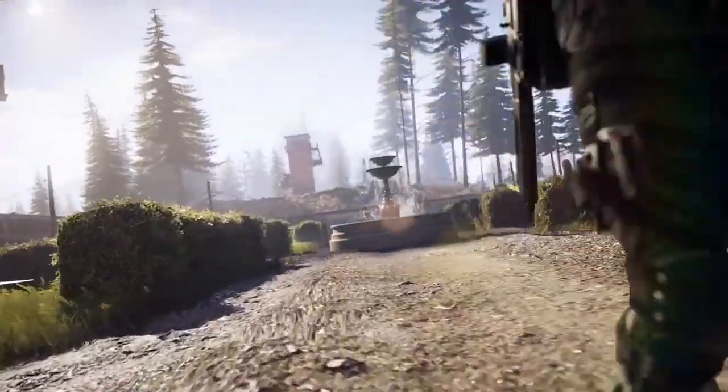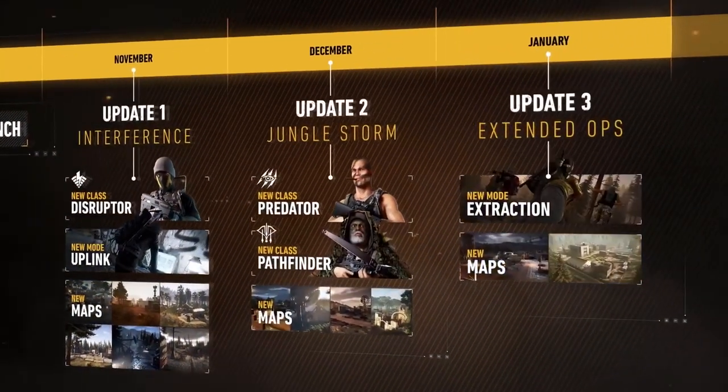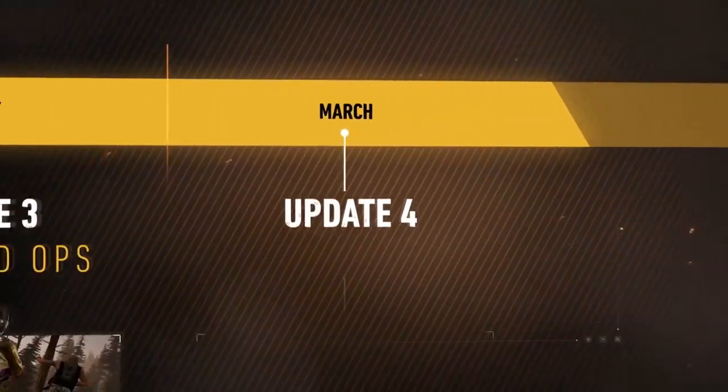On March 14th, to celebrate the end of our first year of Ghost Recon Wildlands content, we are proud to introduce our fourth free Ghost War update: New Asylum.